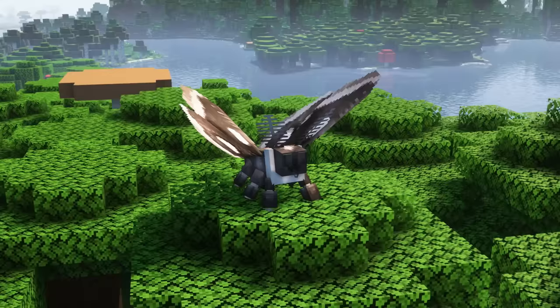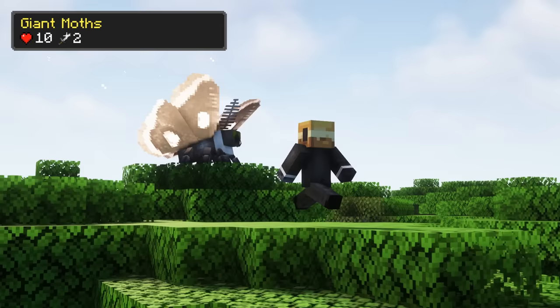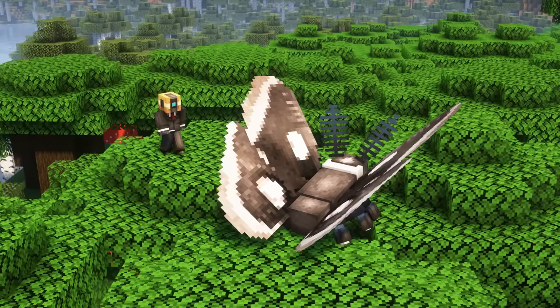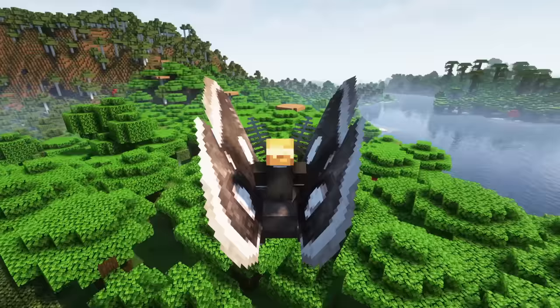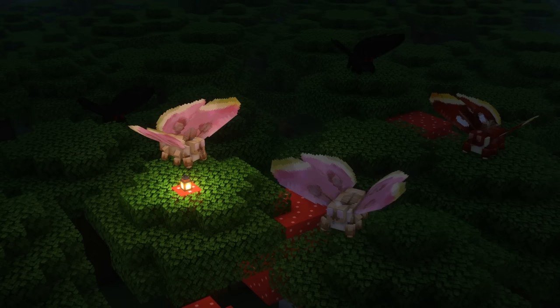Giant moths are common flying mobs in dark forest biomes. They are not hostile and will not defend their owner in combat. To tame them faster and heal them, use sugar or plants like any flower, melon slices, sweet berries and so on. You can breed them with sugar, melon slices and glistering melon slices. They have 10 health, deal 2 attack damage and have 6 inventory slots. Giant moths will seek out and stare at torches or lanterns.